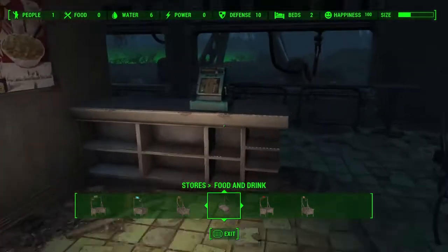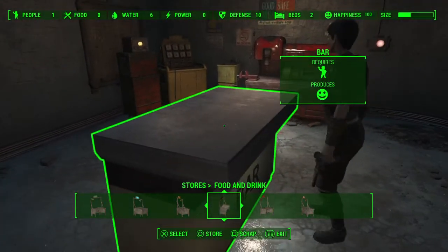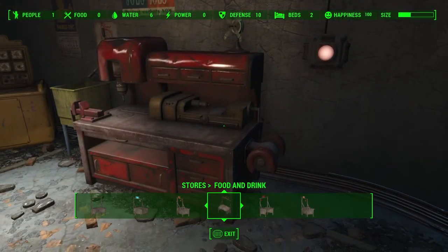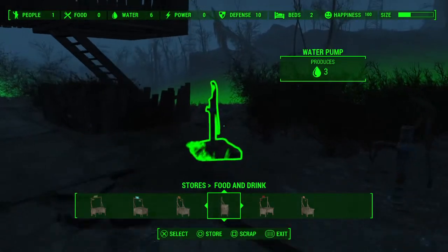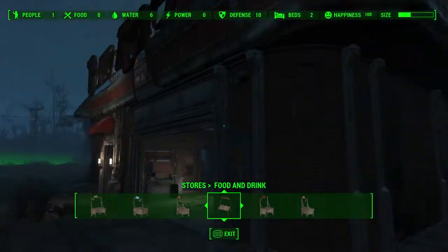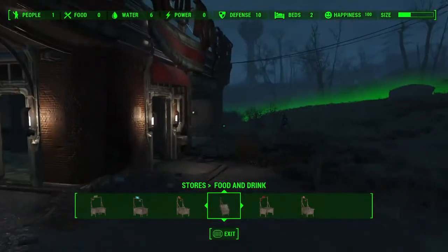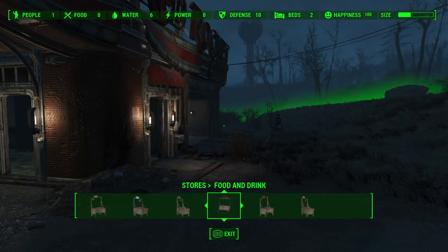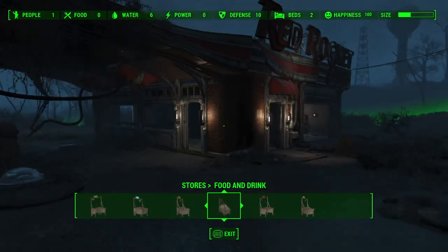So: one bed, two turrets, a level two bar, 20 mutt fruits in your workshop, and of course some water. And one settler — and some patience. It took me probably like four to five hours in-game to complete this.